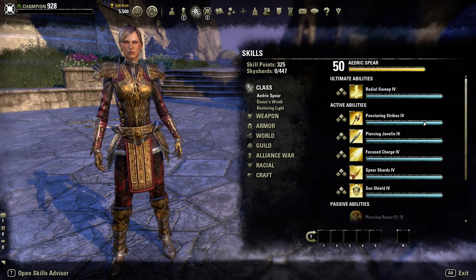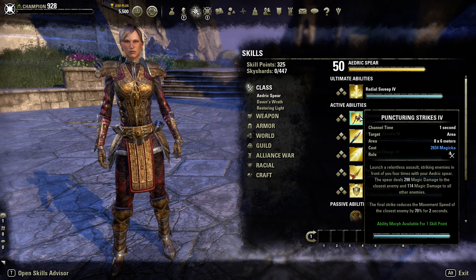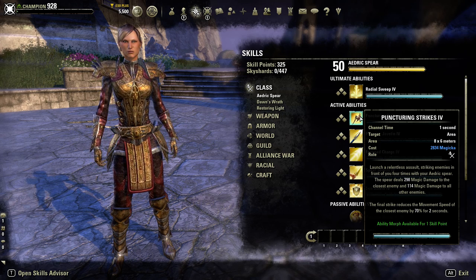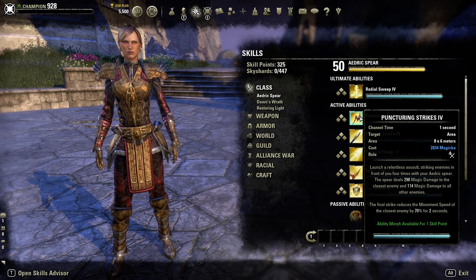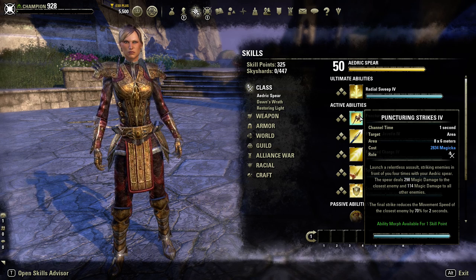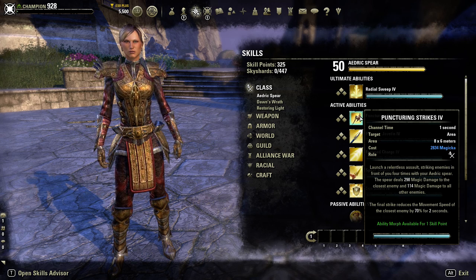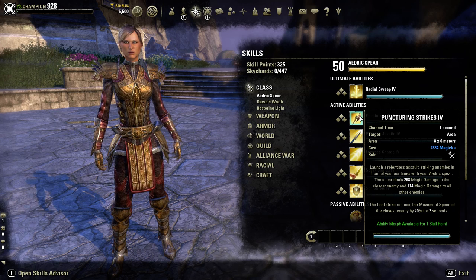Now going over the active abilities, starting with Puncturing Strikes. You launch a relentless assault striking enemies in front of you four times with an Aedric Spear, dealing magic damage - more to your primary target and less to all other enemies hit. It has an 8-meter length by 6-meter wide radius, and the final strike reduces the closest enemy's movement speed by 70%.